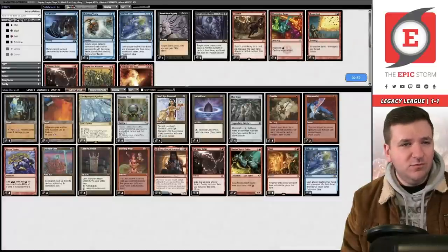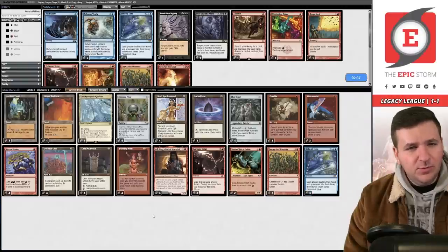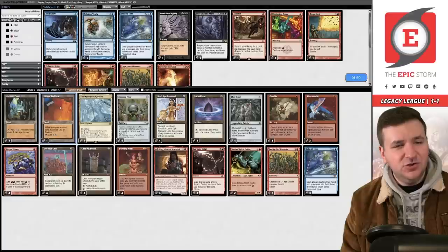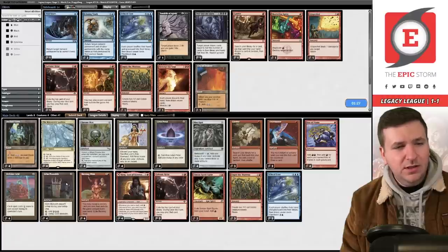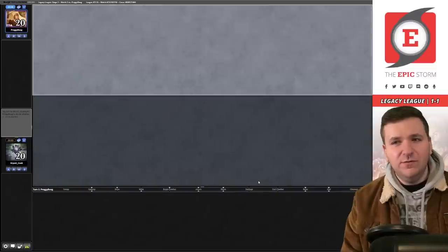We're facing a blue deck. Tony always brings Empty in these matchups and boards out Wish. I'm also going to board out City on the draw against blue decks — you're playing a longer game and City doesn't allow that. I'm leaning on one Grim Monolith versus Simian Spirit Guide since Spirit Guide is an initial red source for Empty. Opponent snap mulliganed.